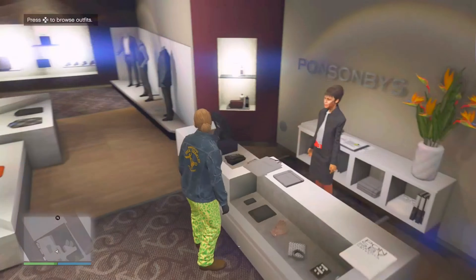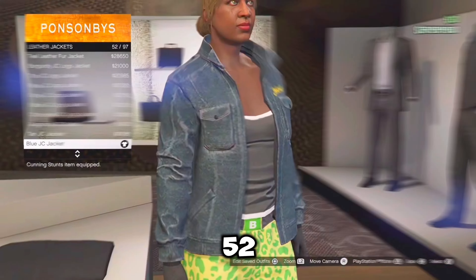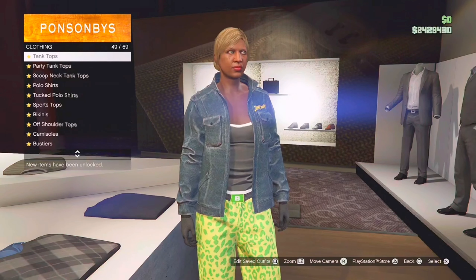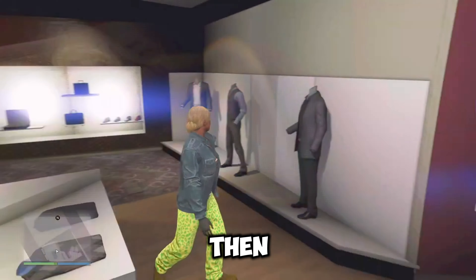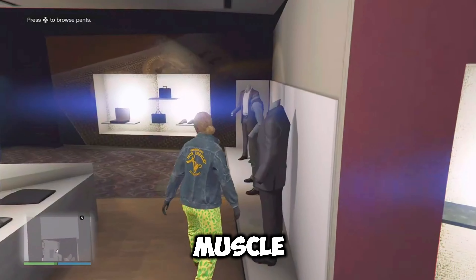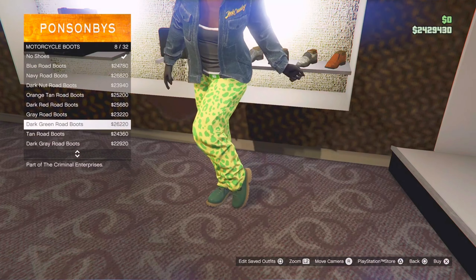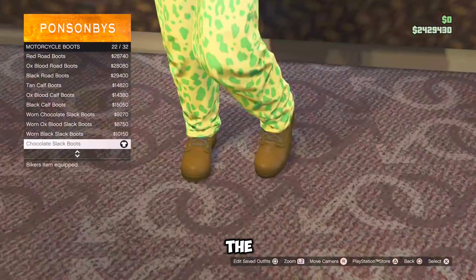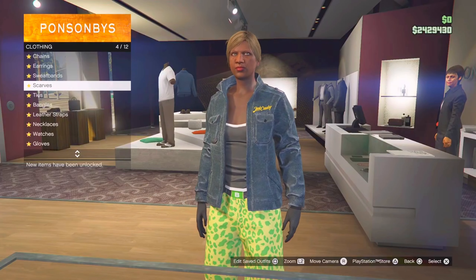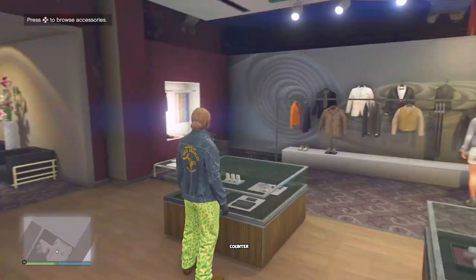For the orange vest outfit, you want to go over to the tops, go down to leather jackets and equip the blue JC jacket, which should be number 52. Now just go over to the tank tops and equip the two tone tank top. Then just back out, go over to the pants, go down to sports pants and equip the first one, which is the spotted muscle pants. Now just go over to the shoes, go over to motorcycle boots and equip the chocolate slack boots, which should be number 22. Now for the accessories, I'm going to go over to the gloves and go down to black woolen gloves. Then just go over to the front counter and save this outfit as orange one.